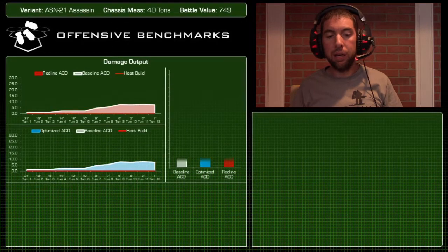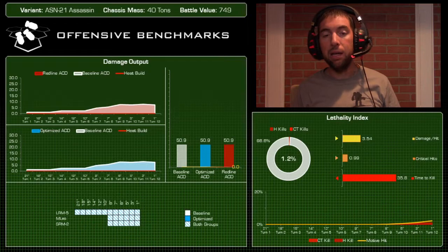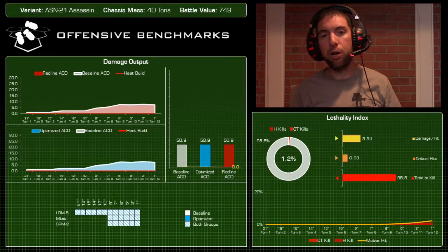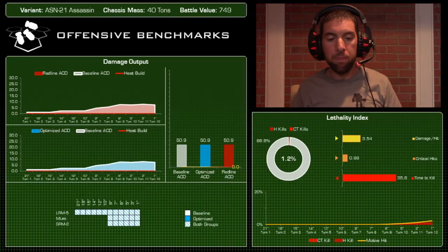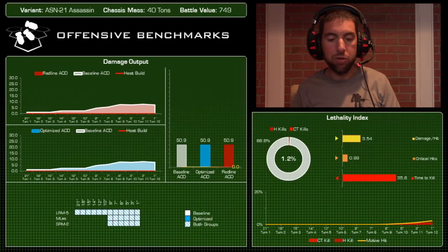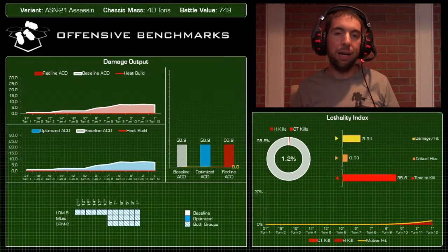Moving on to offensive benchmarks: the Assassin has zero capability to build up heat — all its weapons are very low heat. The only time you'll generate heat is alpha striking and jumping successively turn over turn. The mech starts delivering damage with the LRM5 basically as soon as the engagement begins, and as it gets closer it can deal more damage, though the LRM5 loses efficiency within seven inches. Overall, average calculated damage — baseline or optimized — is 50.9.